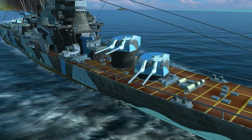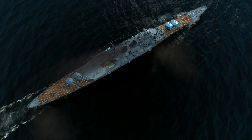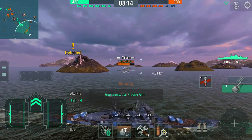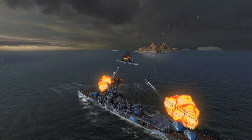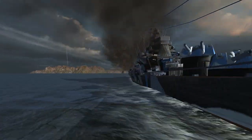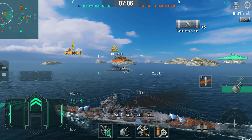Her four main battery turrets produce a powerful salvo from eight guns every 11 seconds. The aiming system skill temporarily enhances the already first-rate accuracy. While she has one less turret compared to Takao, Maya's guns have a greater destructive power. Her AP shell damage is higher than that of other cruisers.